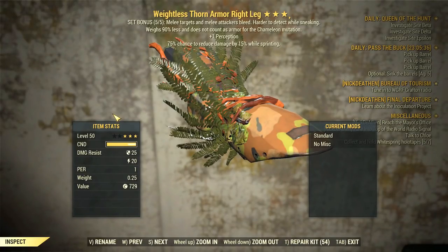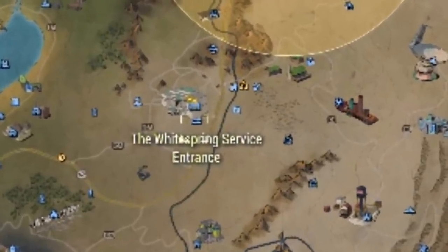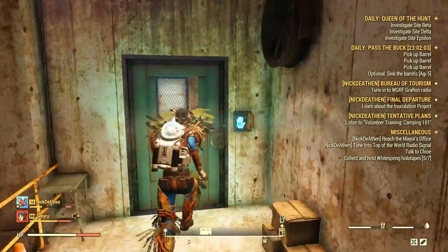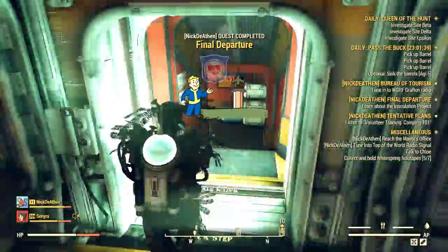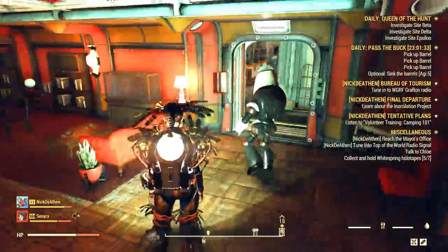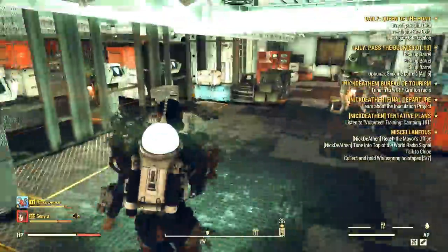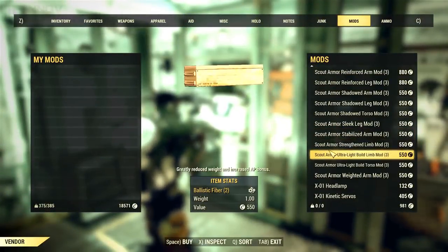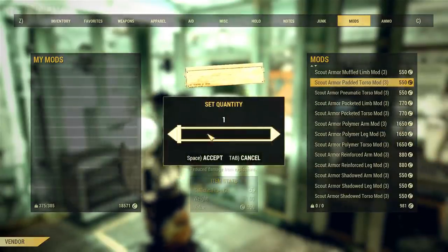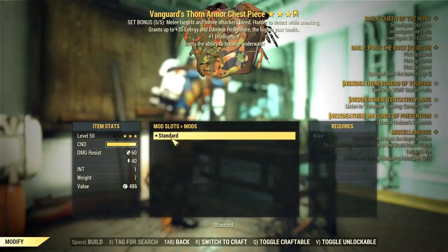If you want to mod your new armor, you should head to the Enclave Armory — you need to do the Enclave questline to access everything. The mods are quite expensive though, and you can't learn the plans yet since they're not in game. So make sure to have spare caps to mod everything at once if that's what you want. That's the way to do it, and now you know how to mod your new armor set.